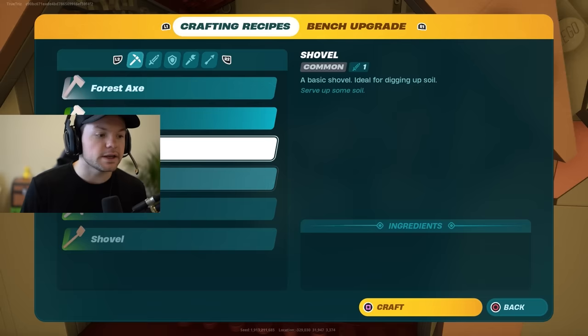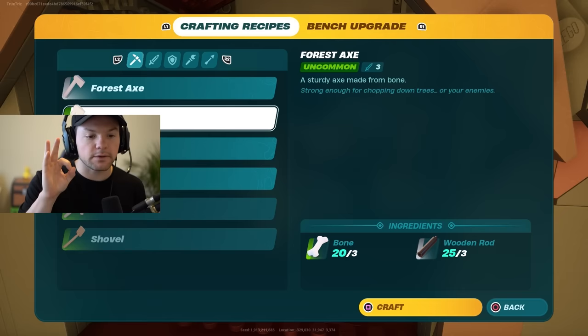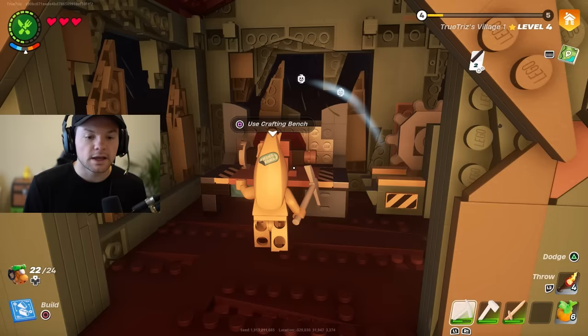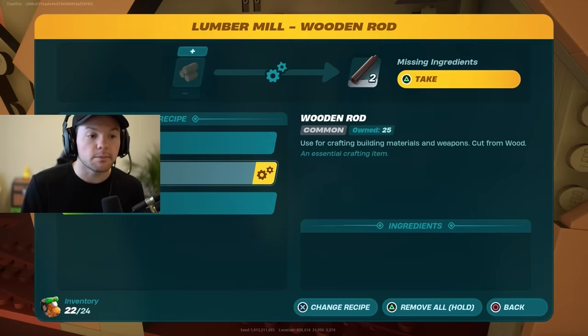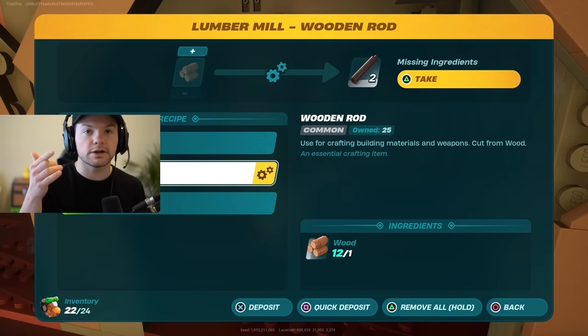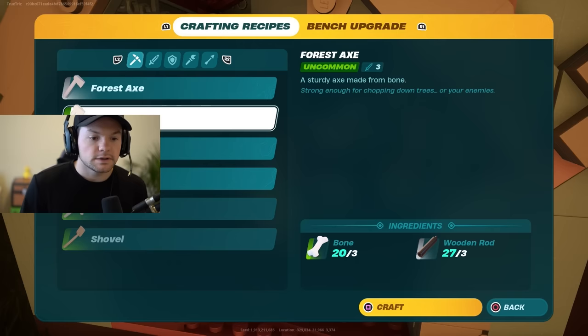The first thing you need is a forest axe — I recommend the forest axe. You're going to need bones as well as wooden rods. Bones are straightforward: kill the skeletons and get the bones. For the rods, go into the lumber mill and assign the wooden rods recipe, replacing your wood with wooden rods.